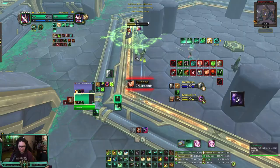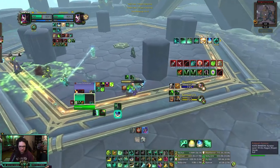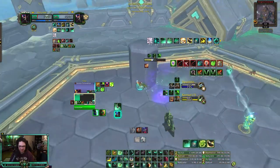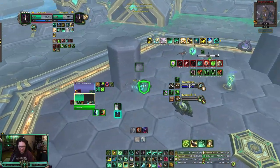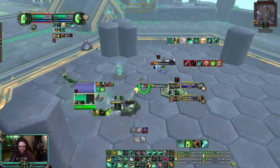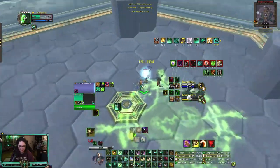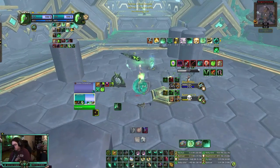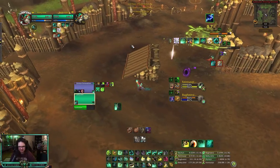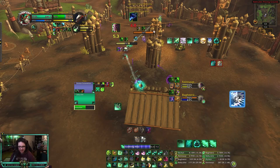Death Mark — dispelled it. Really don't want to Life Cocoon. Wall here — is he going to Garrote me? Disarm them. Revival. Incap this sweep. Todd, Todd. Really didn't want to Life Cocoon there. Probably could have gone for a Song there — I probably should have. That's Innervate as well. That's Evasion from the rogue — they're trying to kill the pet.